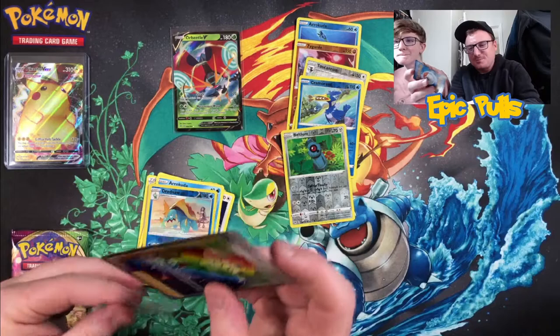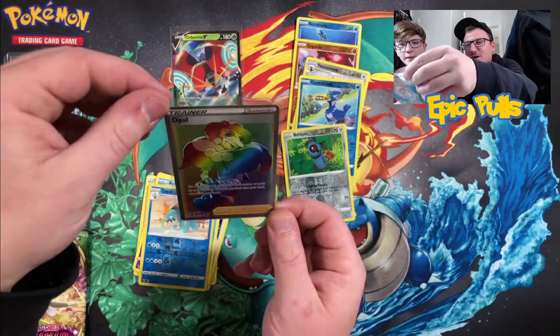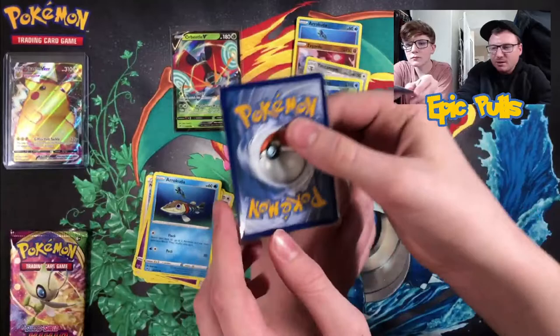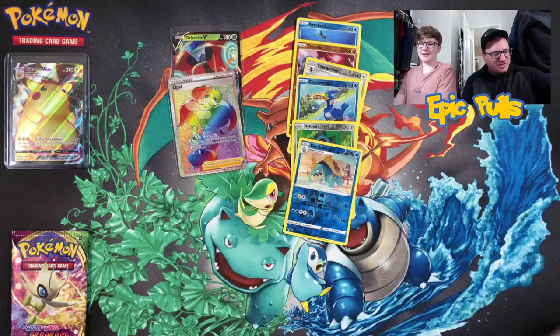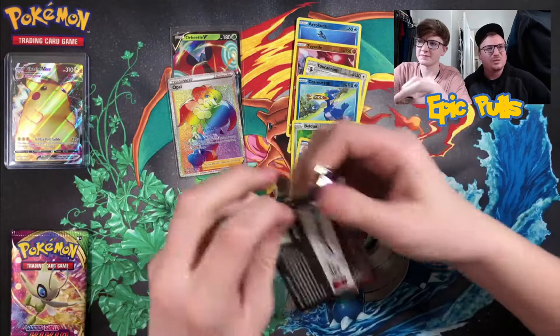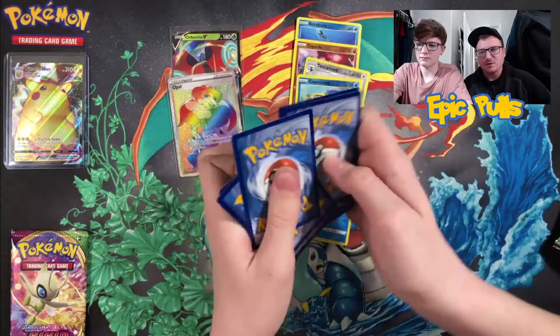That is sick! Out of that ETB, hitting with the hyper rare secret rare Rainbow Opal full art trainer — that is absolutely incredible. How's the centering looking? Centering is looking pretty good, maybe slightly off left to right, but it looks pretty good — not bad at all. Coming in with the epic pull today. One pack left for each of us — still could be due for a couple more ultra rare hits. You can sometimes get three or four hits per box, so let's see if our luck continues.